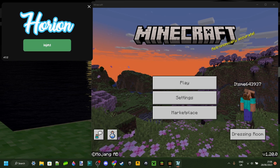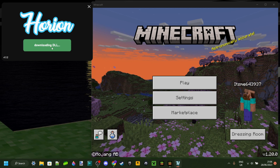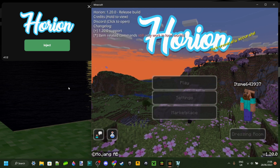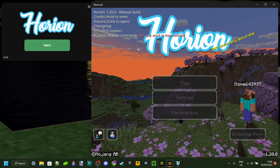Then you're going to click on the big green Inject button right over here. It's going to need to download the DLL first, but after that, as you can see, it is automatically going to inject it for you.